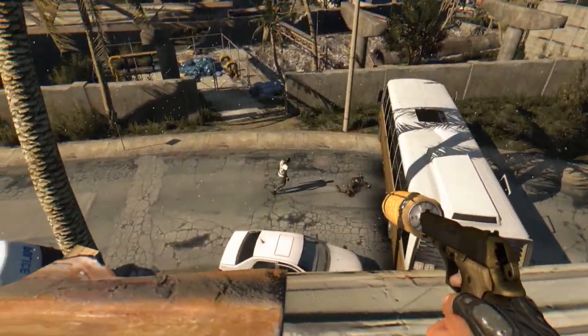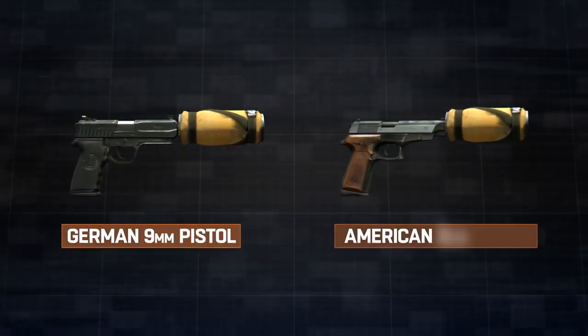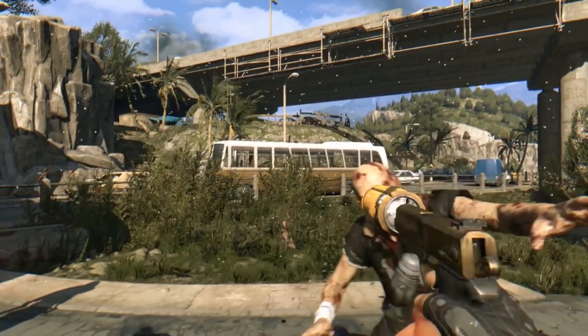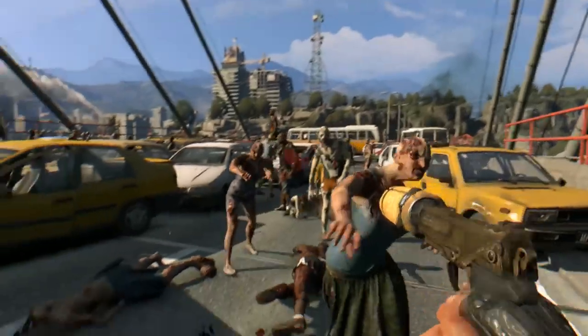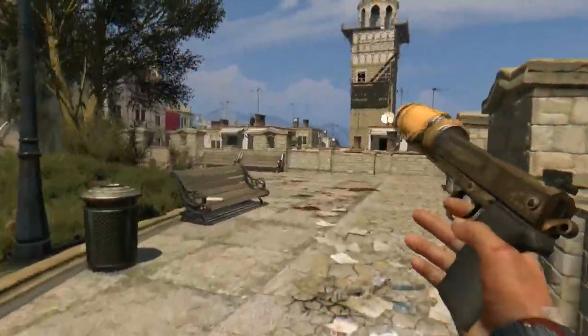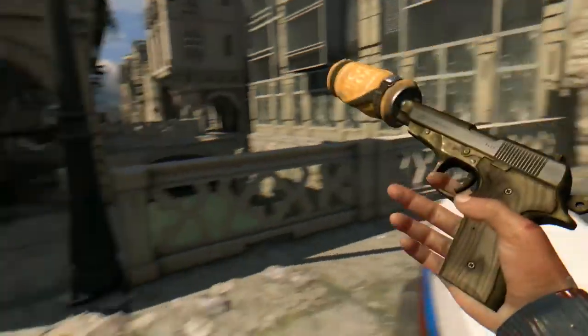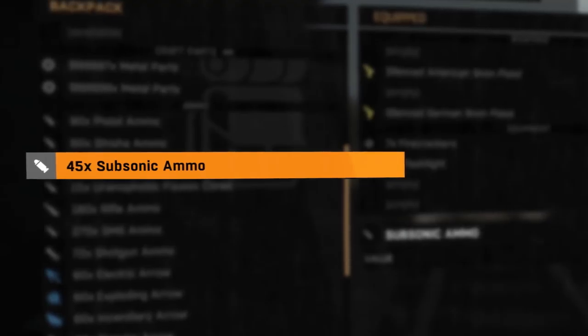The Silencer can be used with two gun types available in the game: the German and the American 9mm pistols. It never breaks and needs no cooldown, so you can use it as often as you want. Of course you will need the bullets. The Silencer requires a special kind of ammunition called the subsonic ammo.